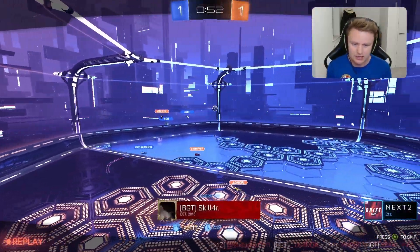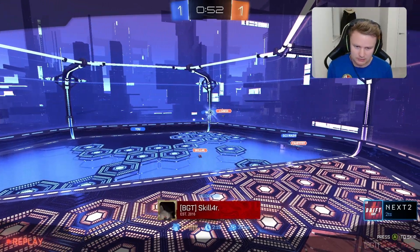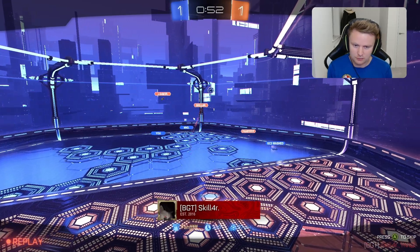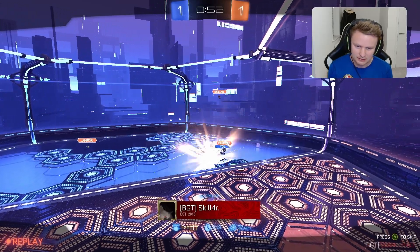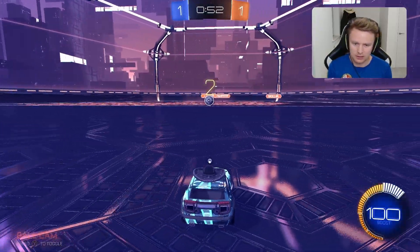Watch what happens here — he just flicks into the centre, Scala misses, probably a fake as well. And it is going to drop in to make it 1-1 as we move into kickoff 3. We have got the advantage though with the most damage — but we can easily throw this.